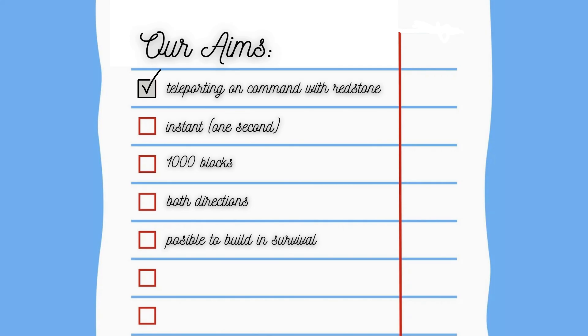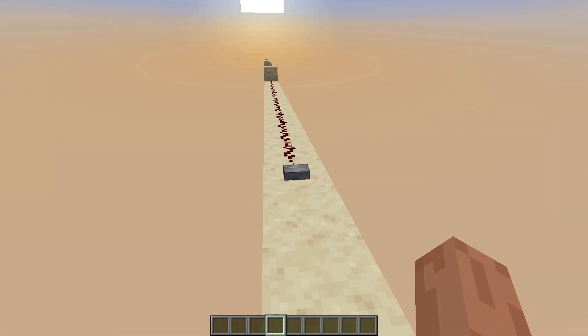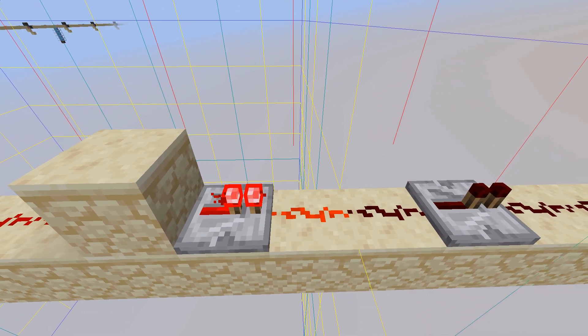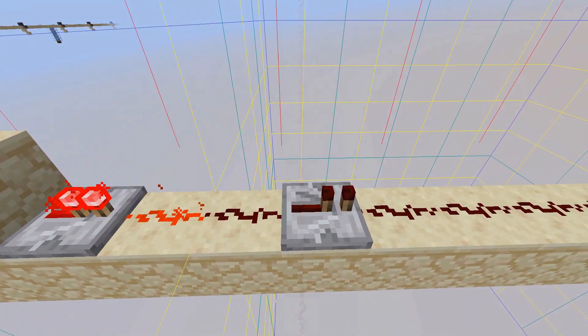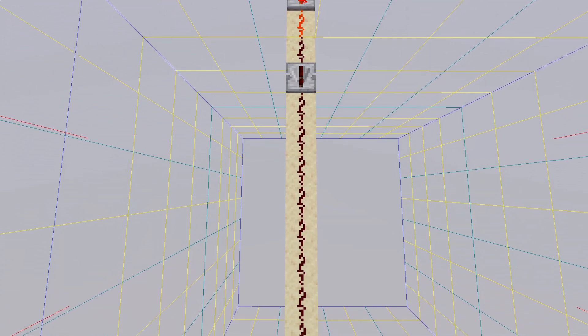The problem now is that sending a redstone signal on long distances can be very slow. Sending signal for thousands of blocks with a conventional redstone dust and repeater setup would definitely take more than one second. There is also a limit to the distance that is being rendered around the player, but more on that in the next chapters. So now we have to find a solution for these issues.